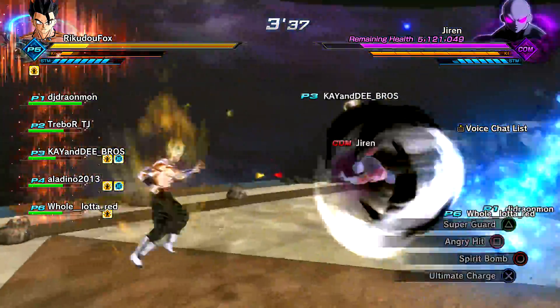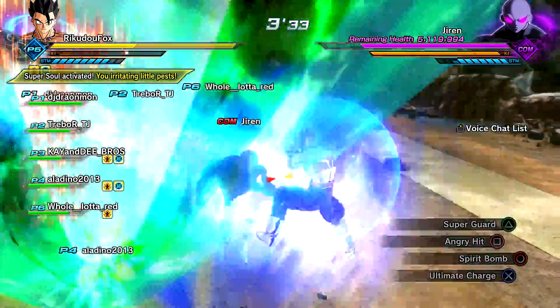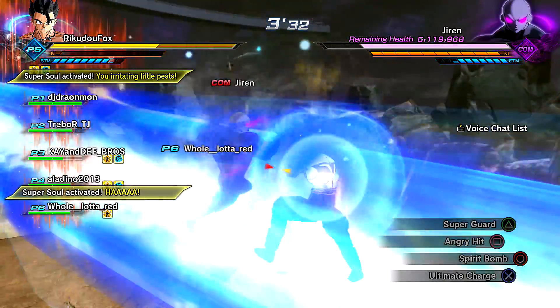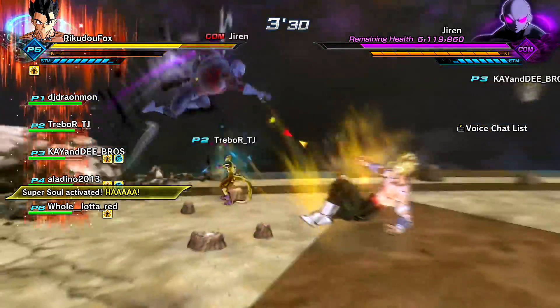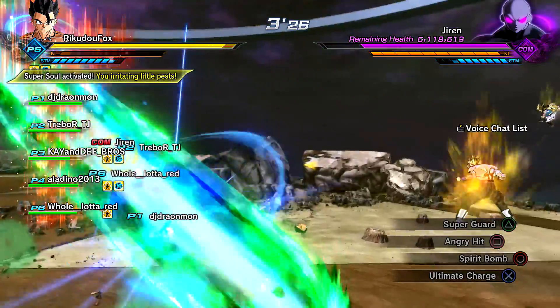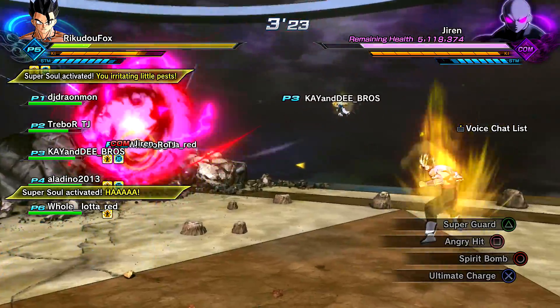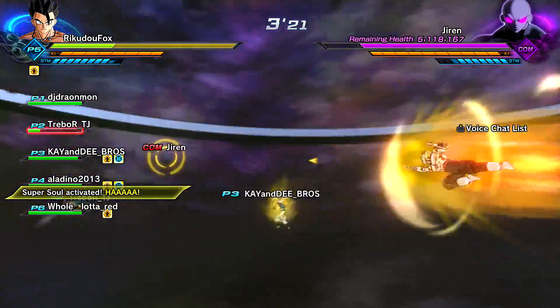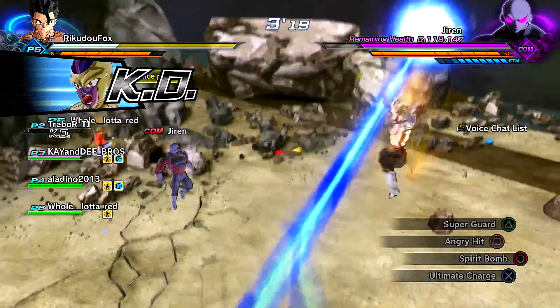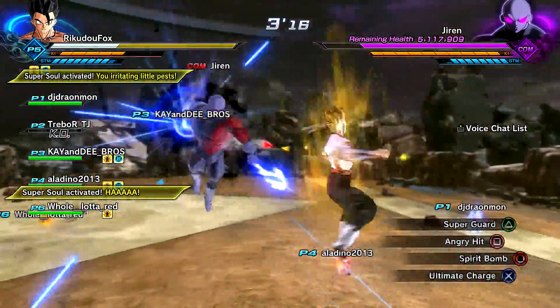You can't hit me, Jiren! I'm out of ki though. Jiren is actually an irritating little pest. Can you lock onto someone else, please? Finally! So this is my game plan — just using Spirit Bomb. Actually, I might use Angry Hit and alternate, just because I do have iframes, so Jiren won't be able to hit me.